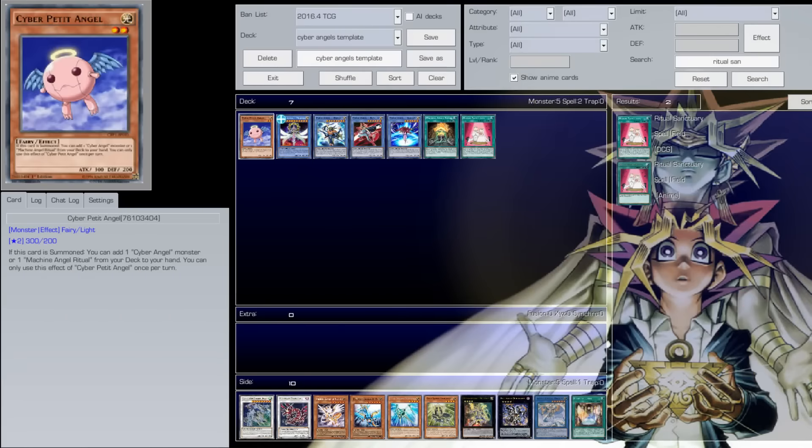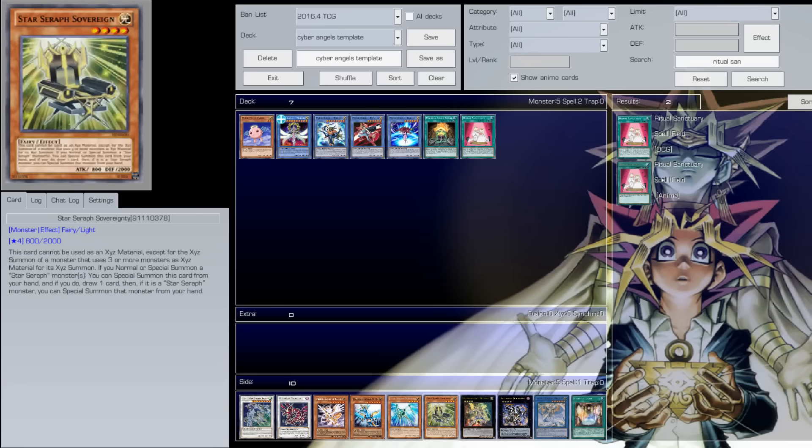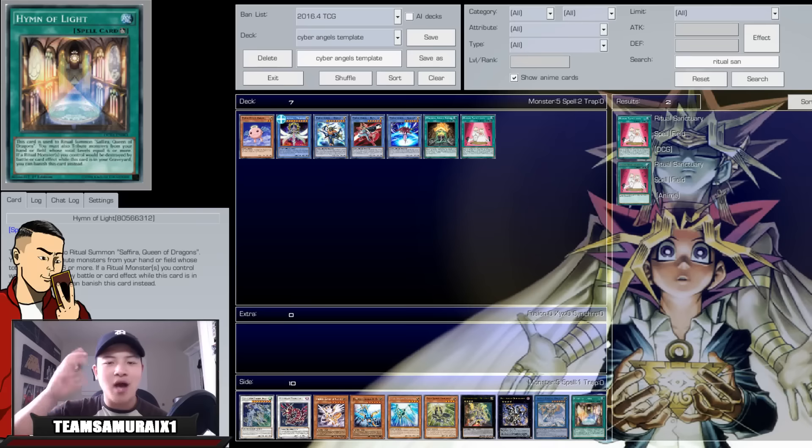That's pretty much it for all 10 replays! Let me know in the comments which version you think is better — the Hieratic version or the Star Seraph engine. Also, if you want to buy cheap and affordable Yu-Gi-Oh singles, I have a sponsor called ClassicTCG.com — use coupon code SAMHAMTV to get 10% off purchases over $20. And if you're interested in customized playmats, check out my Facebook page at facebook.com/TeamSamuraiX1. This is Sam from Team SamRx1 signing out — peace!